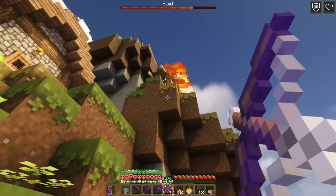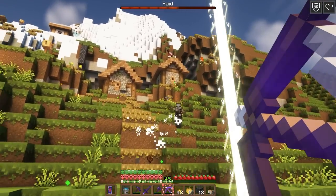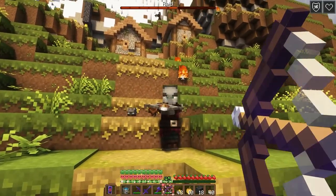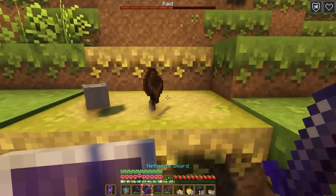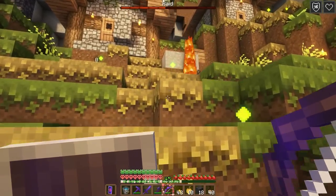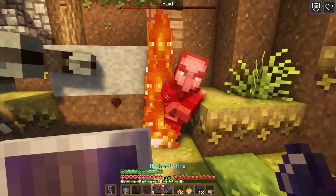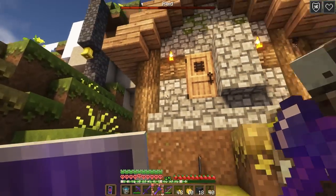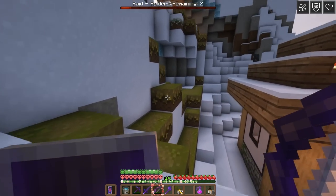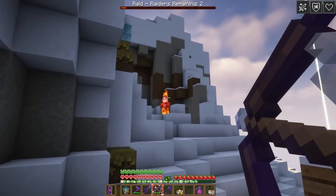Greg, Greg, help me — where is that iron golem? Is he dead? Oh gosh. Okay, I am very flustered right now. Oh, there he is — Greg! Where were you? I was screaming! Let's get this guy. Oh hey, be careful, don't hit me — I thought we were bros! This mountain was the worst place ever to do a raid; they keep getting stuck in all these cracks.